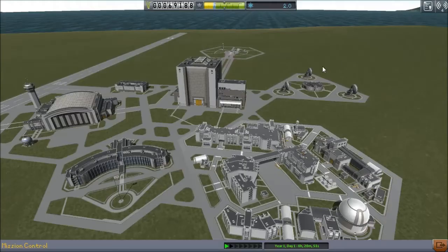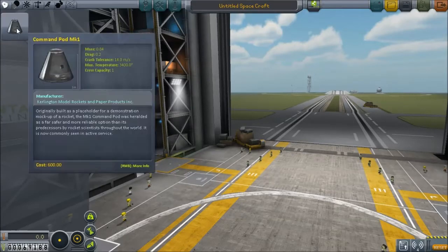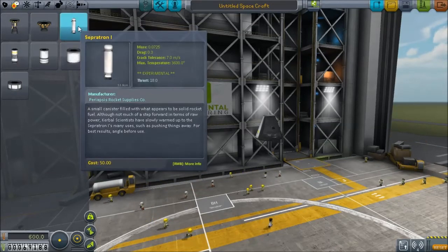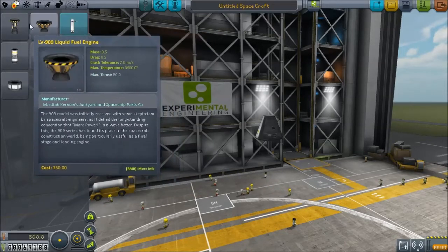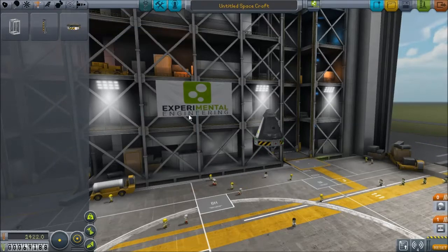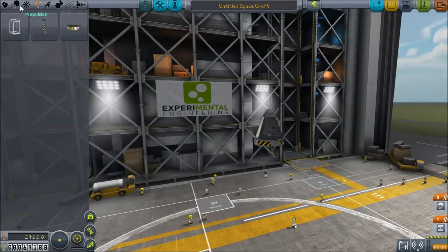So we've got a separatron test and an orbital mission requirement. Let's just throw this together. There's our separatron — it's blue because we get them for free, I guess. Well, maybe not free, but it's experimental, so we're getting them only so we can complete that mission. Back to standard staging procedures. How expensive are those? 400 seems like kind of a lot for a separatron, but whatever.